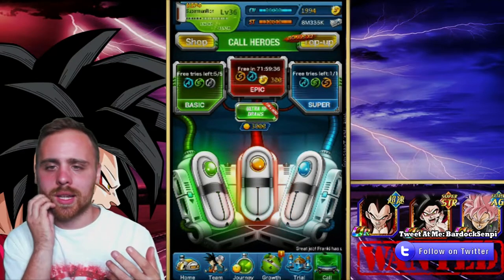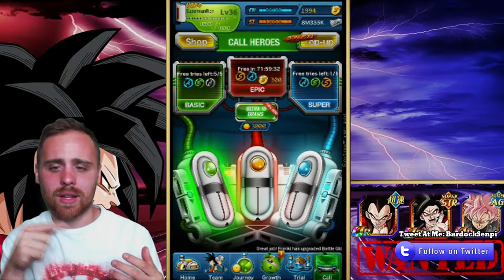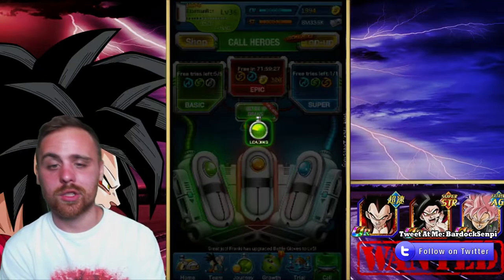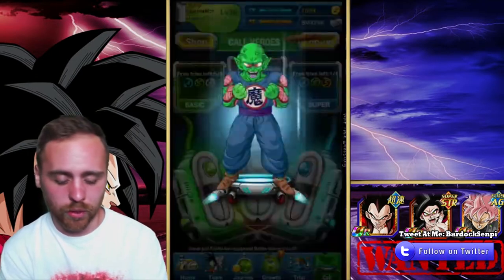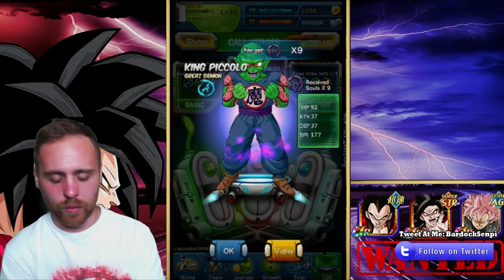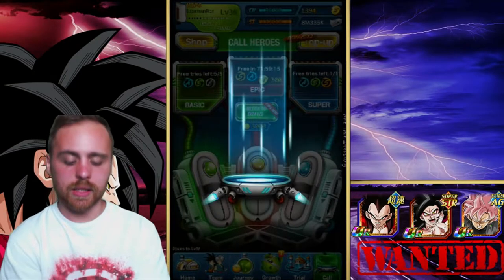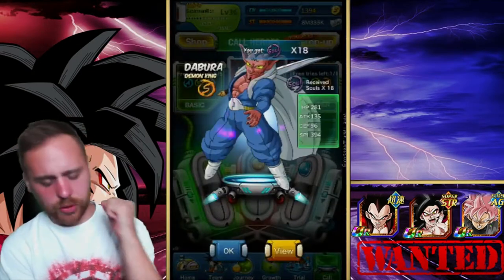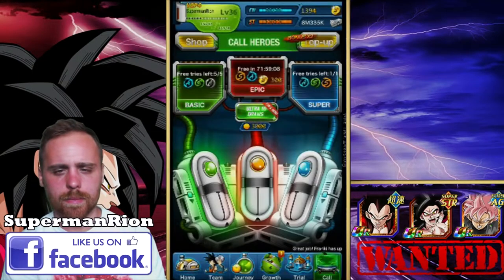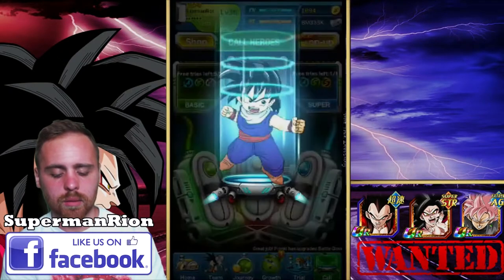Check out this new background I put up on the channel. Over there are the cards I want on Dokkan Battle — I did just get Super Saiyan 4 Vegeta on JP, which was pretty sweet. King Piccolo the Great Demon, A rank. Can we get an S? Demon King Devora, an S rank — I think I already had four of him though, and it's not a character I'll ever use.